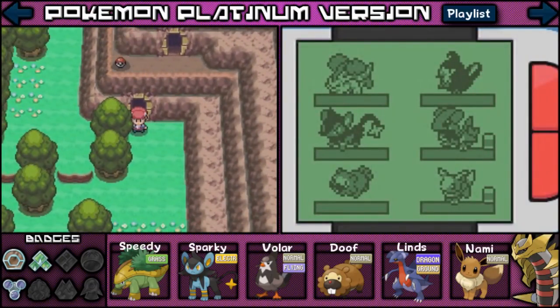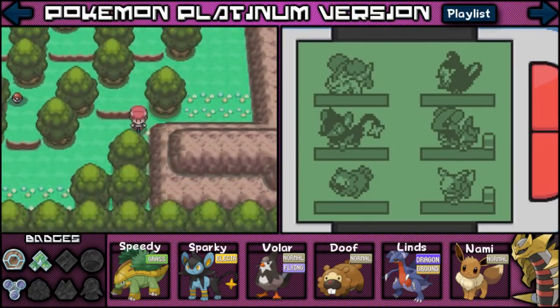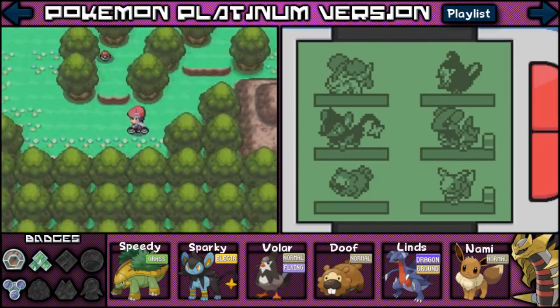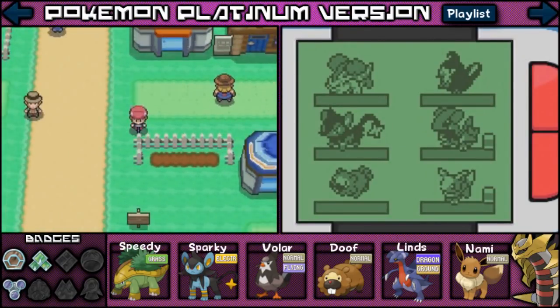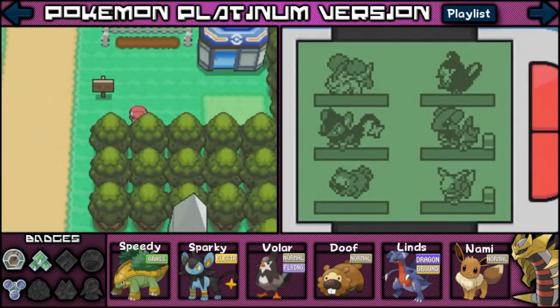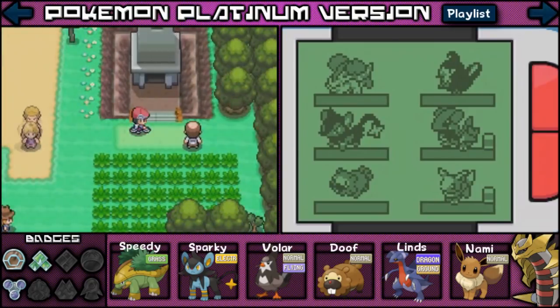Okay, so here we are back out. I am actually really excited that I found that Water Stone — no way! I cannot believe I found it. I know that's probably all I've been talking about — it's like the Water Stone! Oh well, I'm excited about it! And we can actually make our way through this tower now.